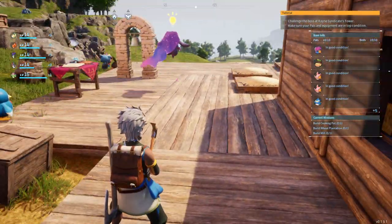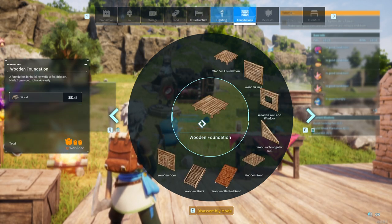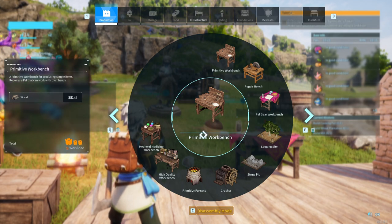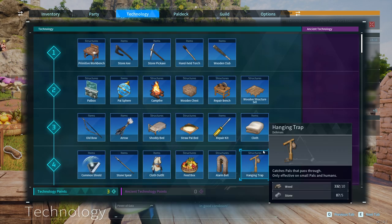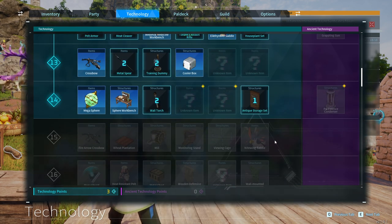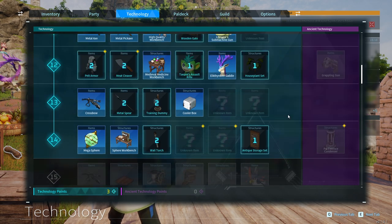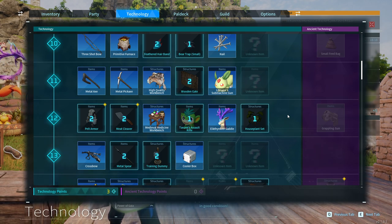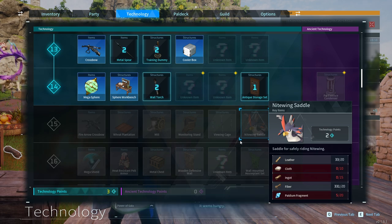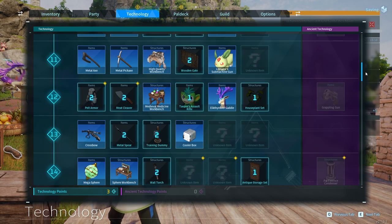We have to build a cooking pot, a wheat plantation, and a mill. We don't have a mill — it's gonna be a while before we get there. I don't see the cooking pot either. We gotta get to level 15 or 16 — this thing goes all the way to level 50. Hopefully by the time we get there we'll have a lot of this stuff done.